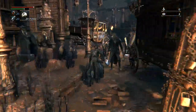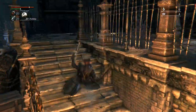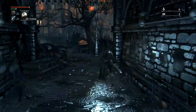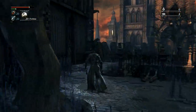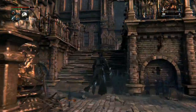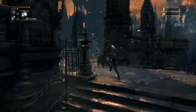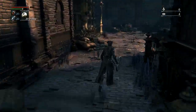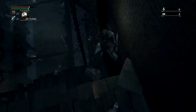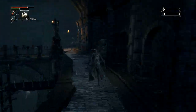From the central lamp, follow the path and keep running past the enemies. This armor set will save you from buying the hunter set from the bath messenger, and it has slightly better stats in some areas as well.